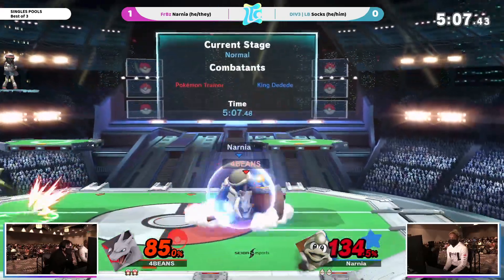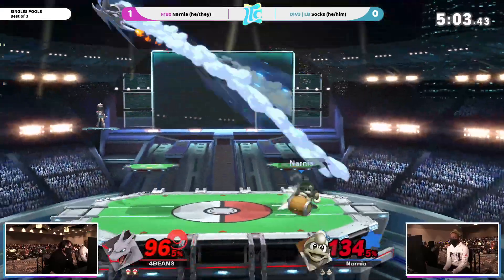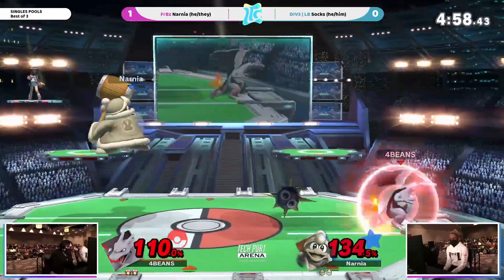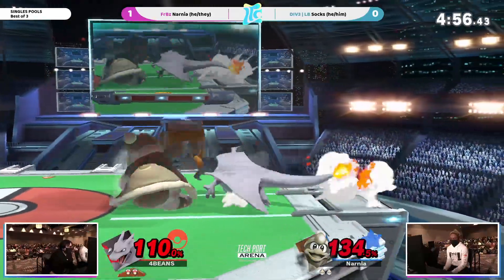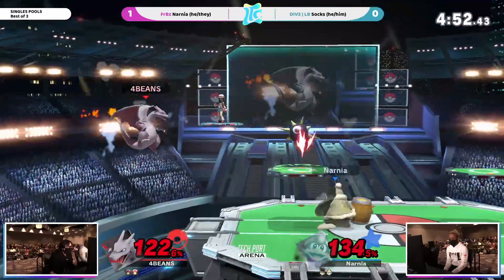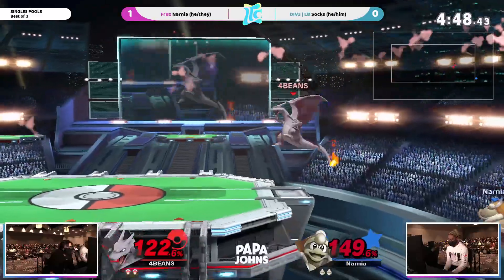DED, being a fast-faller, he dies later off the top. He's actually the character that dies off the top the most. Flare Blitz — looking for something. Yeah, I like it, just to get out of the situation. Another opportunity. Great shield patience from Sox this time, almost taking it across the stage.